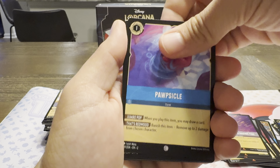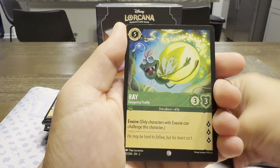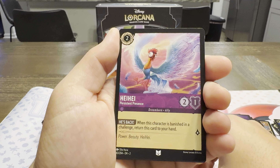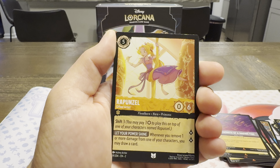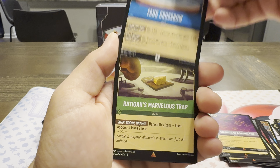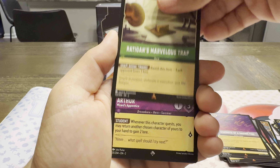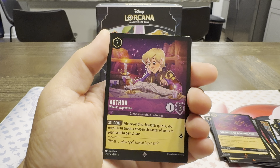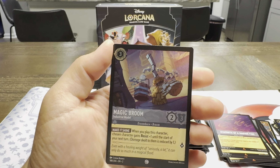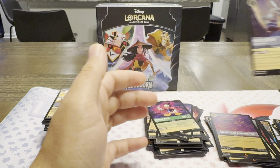We're on our last two packs. We got a Popsicle. Painting the Roses Red. Merlin. Blue. Raya. Benja. There's that Heihei art. Rapunzel, Gifted Roses — first one we've seen of that. That Fang Crossbow. With Rattigan's Marvelous Trap, Rare. And a Super Rare — Arthur. That's a nice card. At the back, a Holographic Common with the Magic Broom. So the Magic Brooms are back in this set. That's a pretty nice foil on that one.